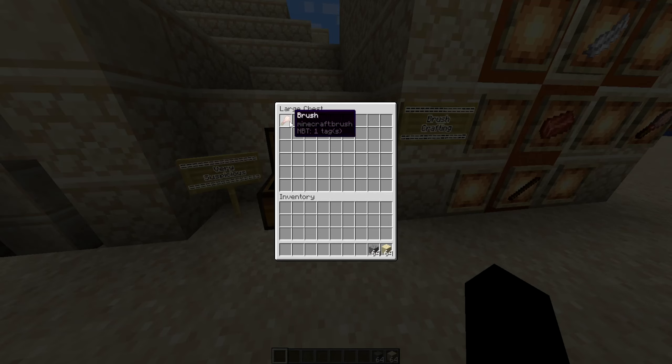The brush has no other function at the moment. Where you can find the suspicious gravel and suspicious sand is a very specific location. Suspicious sand will generate in desert pyramids, desert wells, and ocean ruins, whereas suspicious gravel will generate in the trial ruins — the new location added in 1.20 — as well as cold ocean ruins.